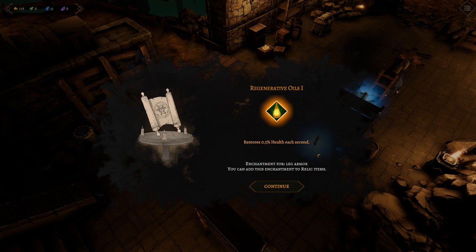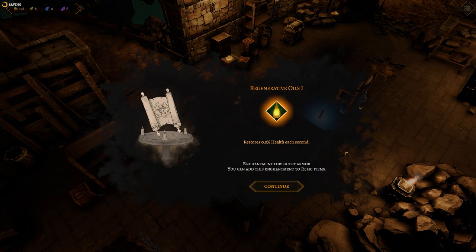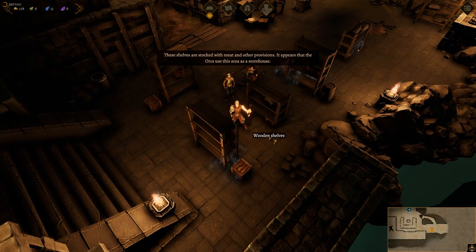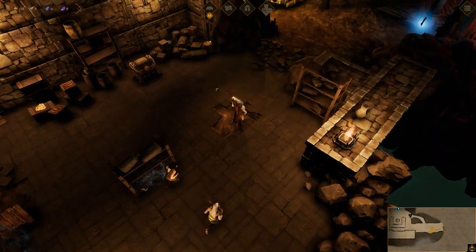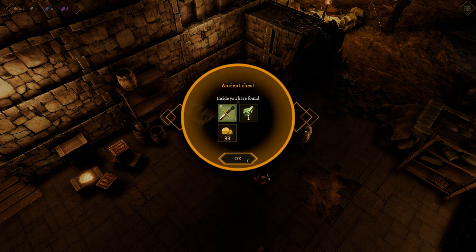Regenerative oils, level one — restores 0.5% health each second. Enchantment for leg armor — you can add this enchantment to relic items. And another one that you can add to chest armor. Wooden shelves — these shelves are stocked with meat and other provisions. It appears that the orcs use this area as a storehouse.